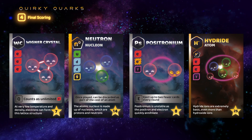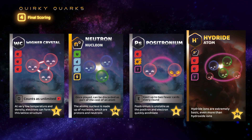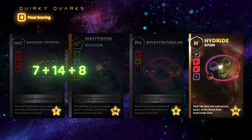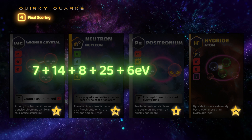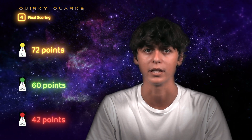Green has completed a vignocrystal, a neutron, a positronium, and a hydride ion. That's 7 points for the vignocrystal, 14 points for the neutron, 8 points for the positronium, 25 for the hydride, and 6 EV, amounting to a grand total of 60 points. The cards green has not managed to play will also be ignored. At the end of the game, the player with the most amount of points — in this case yellow — will be crowned as the Nobel Laureate and the winner of the game.